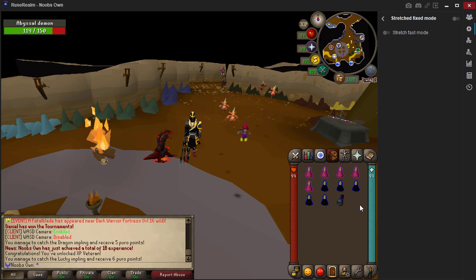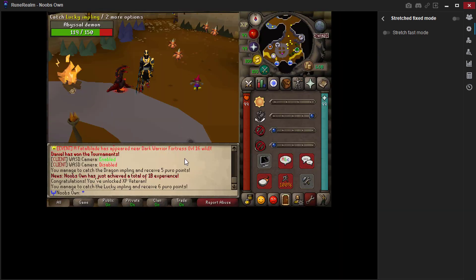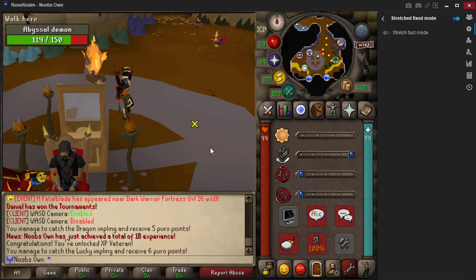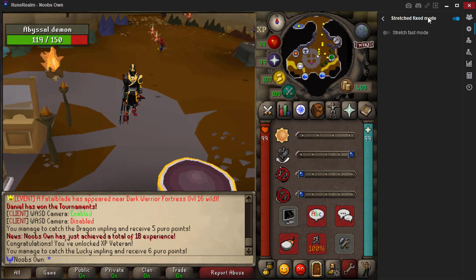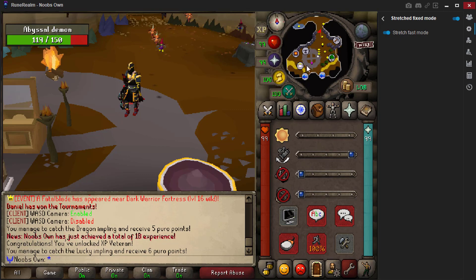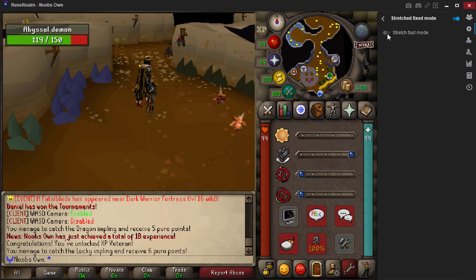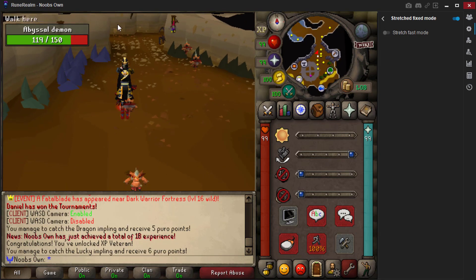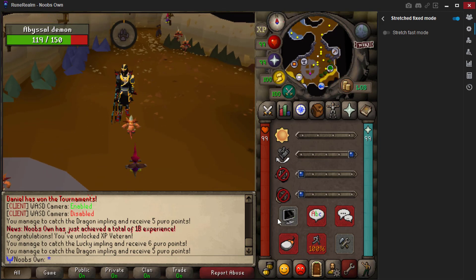I personally prefer recording in resizable mode as it allows high definition recording. However, on this client you can actually play in fixed mode. If you'd rather have the fixed client layout on a resizable screen, just check stretch fixed mode on and it will change. You can also have a live update when resizing. If you have fixed mode on, you can also enable stretch fast mode, which does have a little quality loss, but it's a nice option if you want a larger screen with a fixed mode layout.